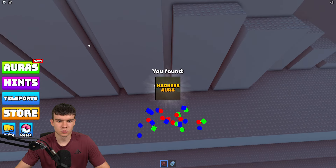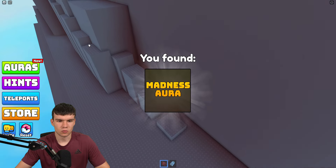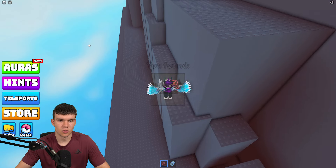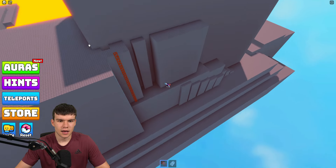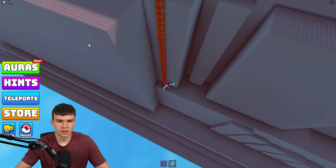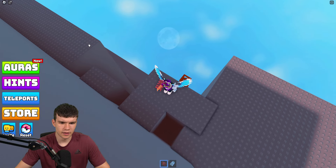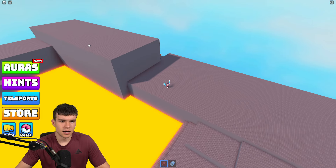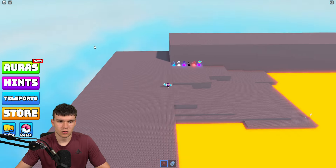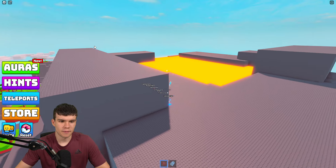Jump up here — there's one just over there: the madness aura. I knew that would be in this obby. There's a very suspicious little hole in here. I'm not sure if it's worth going down to see if there's an aura — so far all the other holes have had nothing.